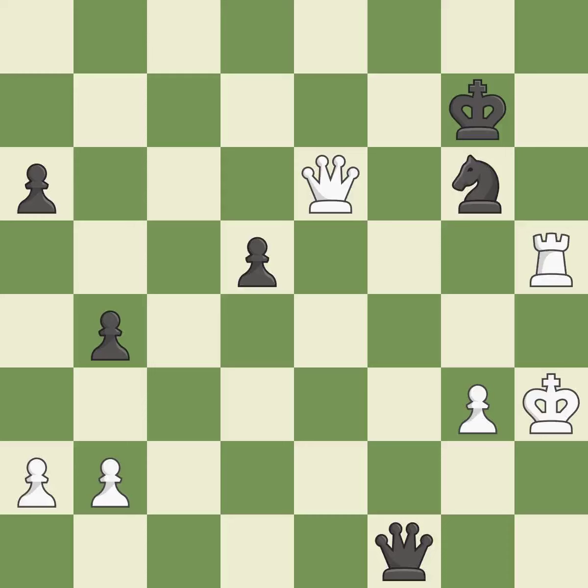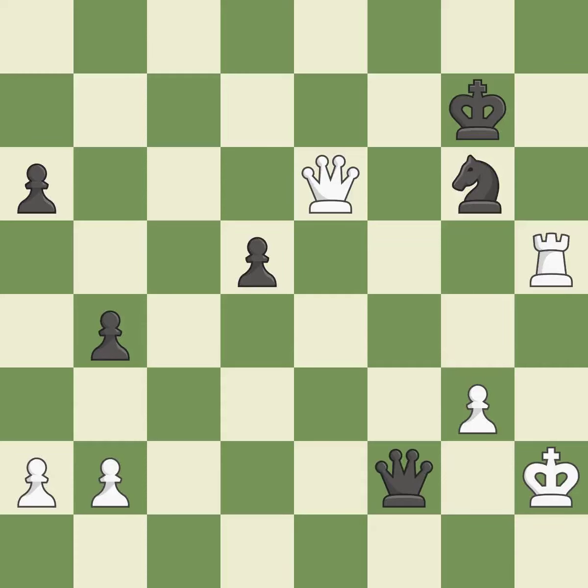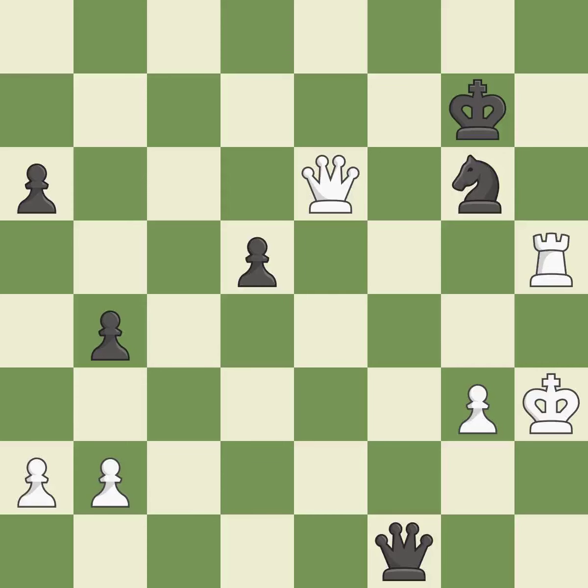This defends the attacked pawn — this is the only move that works; it is a great move. This evades the check from the queen — this is the only good move; it is a great move. This moves away from the checking queen — it is ideal. This creates a threat to win a pawn — this is the only good move; it is a great move. This defends a pawn that was under attack and had no defenders — this is the only good move; it is a great move. This steps away from the checking queen — it is best.